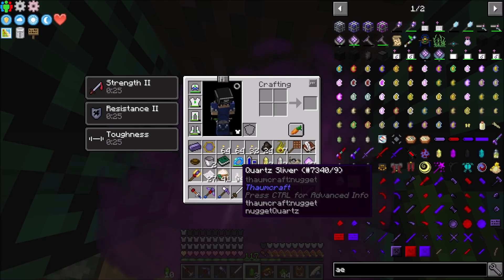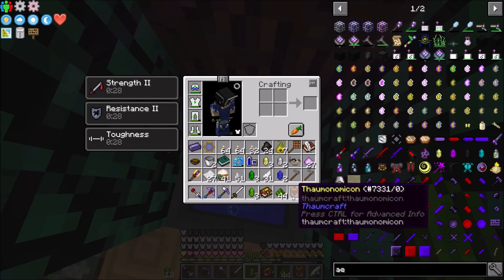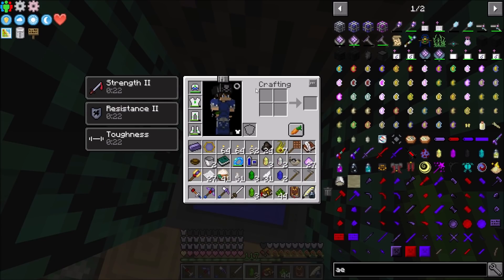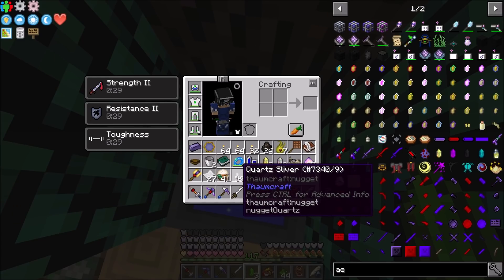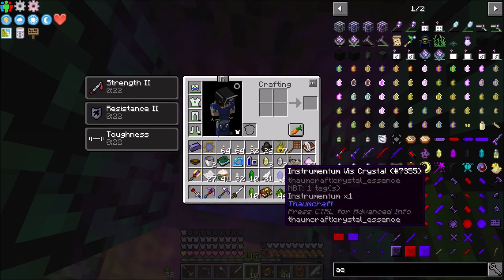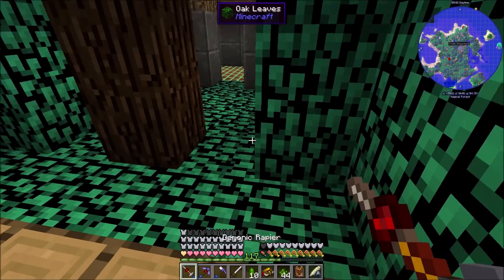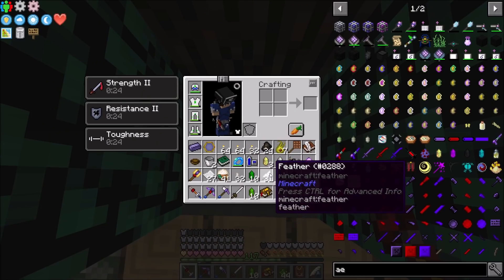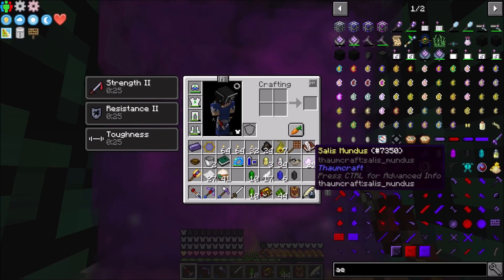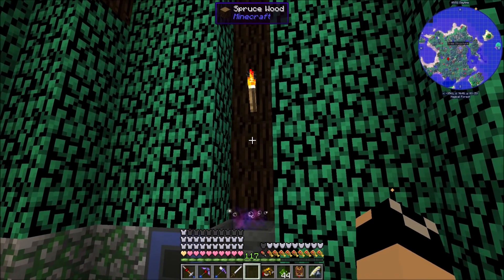Let's empty this out. Now the hoe - toss that in, toss in a sliver, and we got a Terra vis crystal, another Terra vis crystal, another Terra vis crystal. There's seven Terra in there, some Herba, some Instrumentum. Let's toss in a couple more. There's six Instrumentum. I'll send in 14 feathers and the rest of our quartz slivers - and I got 34 Volatis vis crystals! And then there goes some flux.